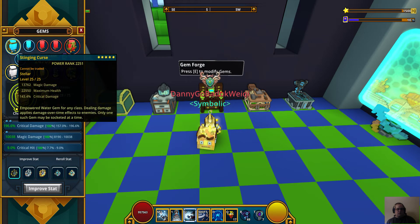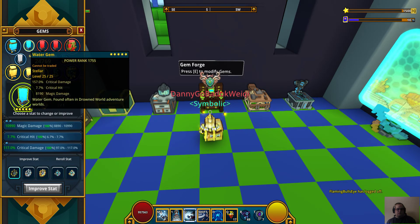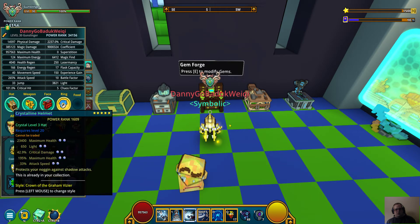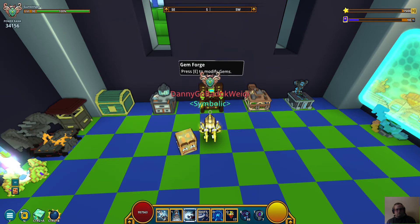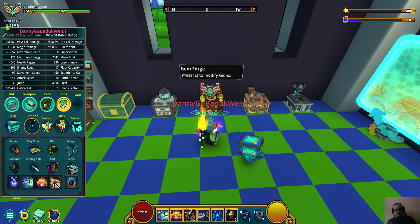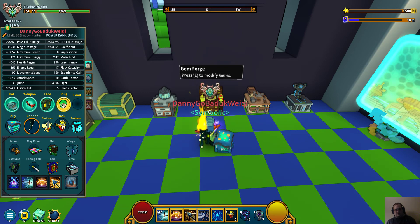Once you've seen one of these you've seen them all. Spirit Surge in there, this one's a Sting Curse — pretty simple. Now my Shadow Hunter — that one's a little different. It's max PR but not built for max coefficient; it's built for max magic find. The ally here is Primordial Water Pop. This one has a little difference — it's built for maximum magic find, and this is pretty much the max magic find you can get.